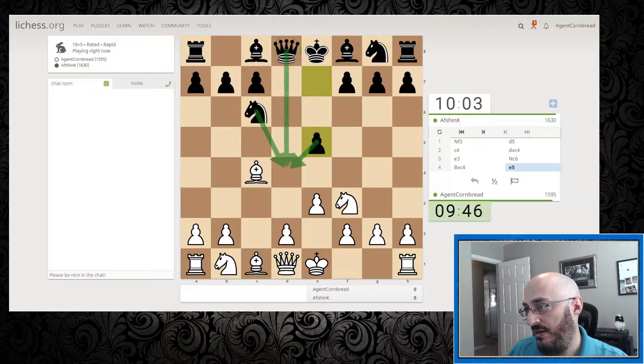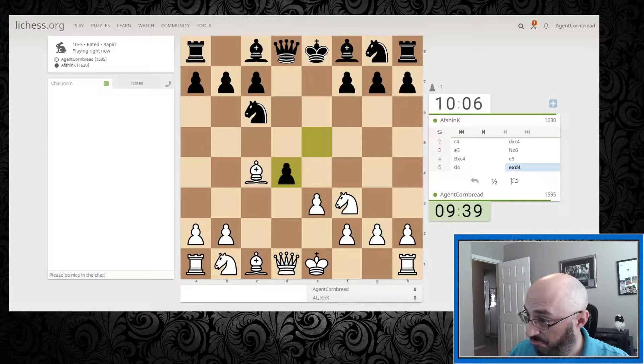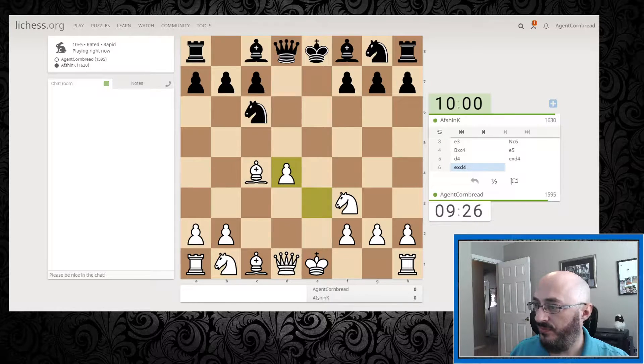Do I have that covered? He's got it three times, I only have it twice — that would be three times. One, two, three — one, two, three. We're all fat, dumb, and happy. Do I want an isolated Queen's pawn? No. Now we get to bring our other pieces into the game and just see how it goes from here.